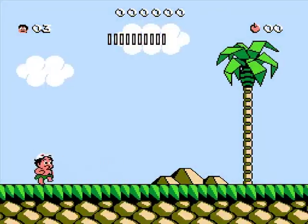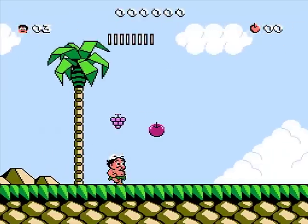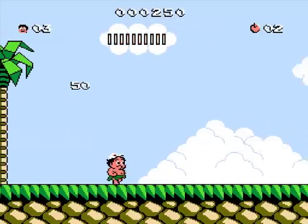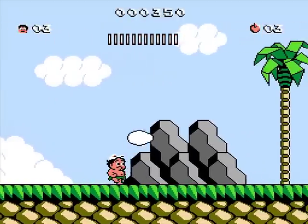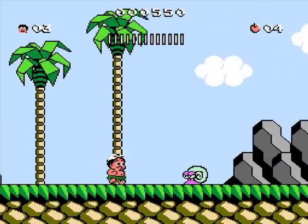We are Master Higgins, an island guy who can jump, walk and duck in the third game. I have emphasis on that because that's something I really missed in the second part. You can also see that we have a health time meter up there, which you can fill up by eating. So it's pretty much his hunger meter.